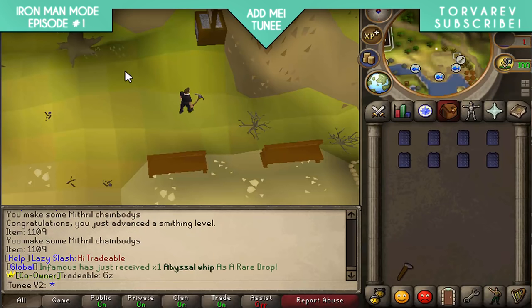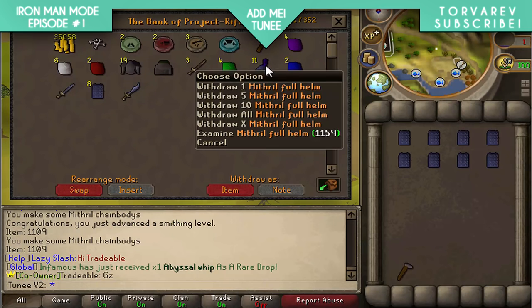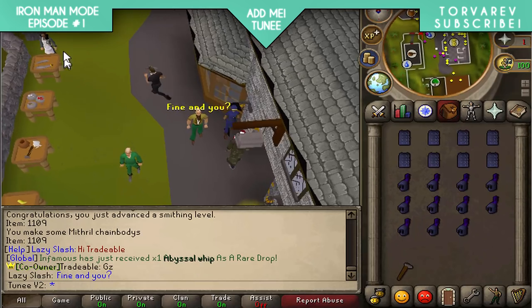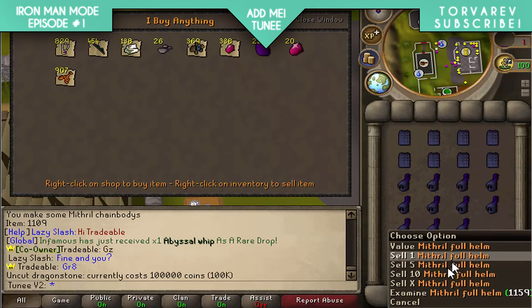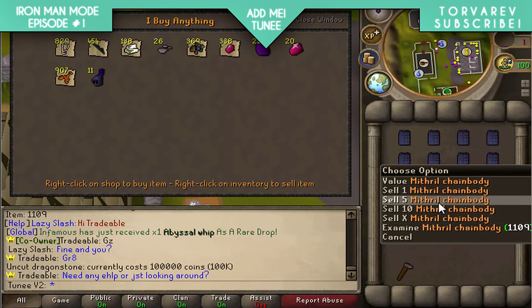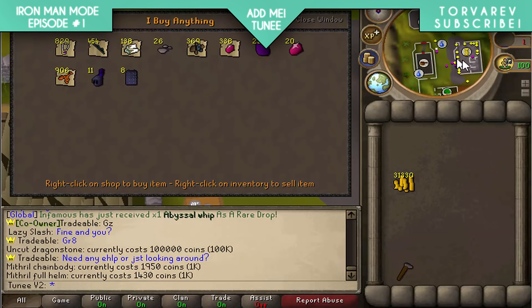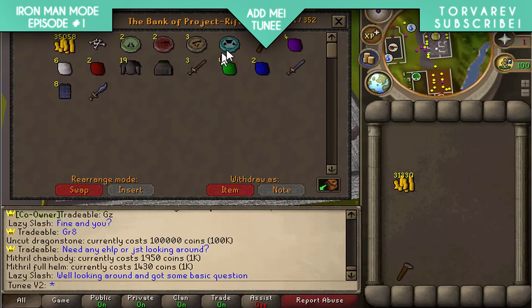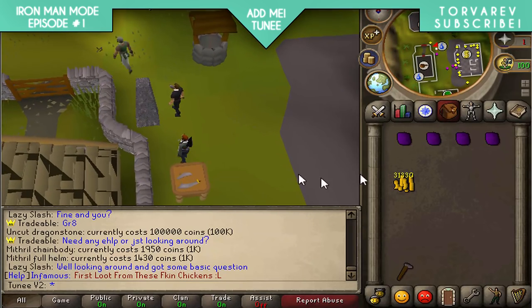I'm quite bored of mining and smithing now so I'm going to sell everything I made - hopefully a nice profit since I didn't spend any money on materials. The goal is to push the cash stack to 100k. I've also got some more gems, mainly dragonstone which go for 100k each, so that's going to push things up quite a lot. I don't really want to make a glory yet since I already have the strength amulet. My cash stack will be almost 500k after selling.